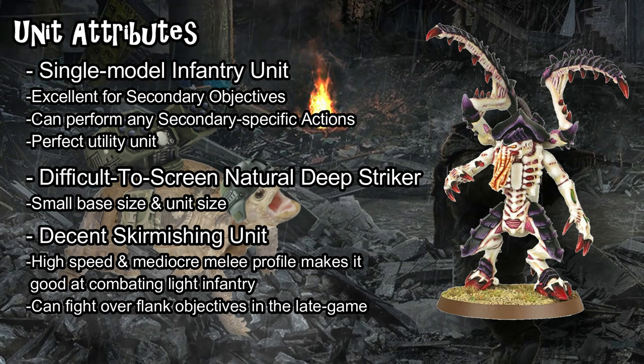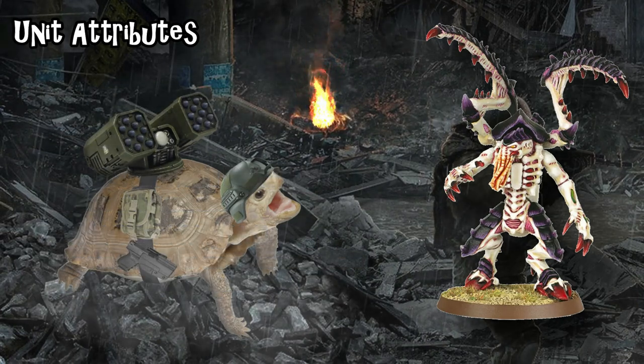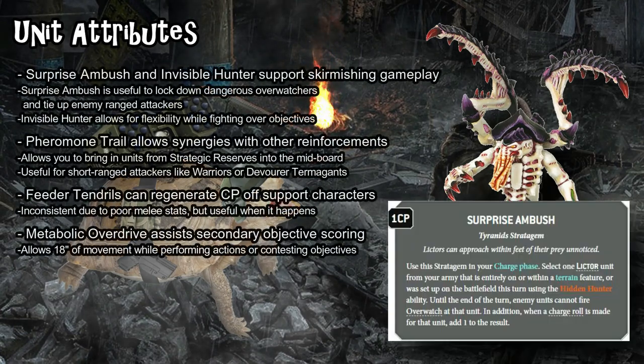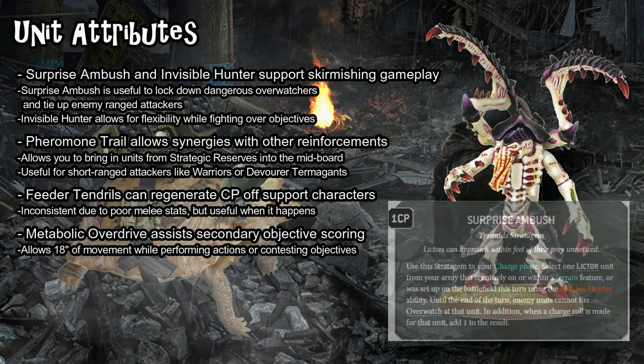Let's talk about synergies — abilities, stratagems, and Hive Fleet adaptations you can use alongside your Lictors. I'm not going to cover every single synergy because they're not that exciting for a single infantry model. But Games Workshop clearly wants you to play them, because there are a lot of Lictor-specific stratagems. First off, Surprise Ambush gives you plus one to charge and makes them immune to Overwatch. That means they only need an eight-inch charge out of Deep Strike with a reroll — roughly a 60% chance — which means if you want to bring in a Lictor and engage something, try to clear a unit or kill a light character, you can do that relatively reliably for one CP. It's also a way to ignore Overwatch, or have the Lictor eat a powerful Overwatch for you.